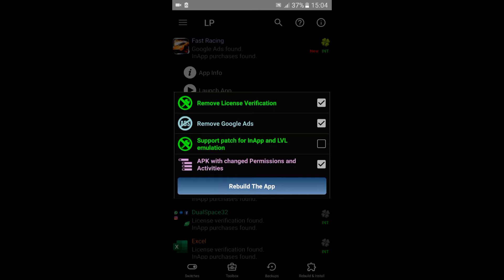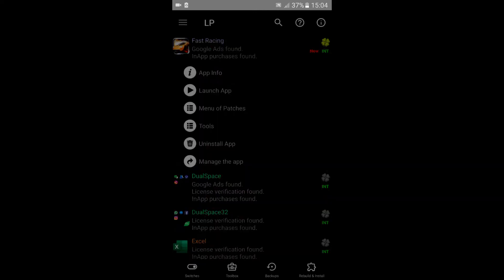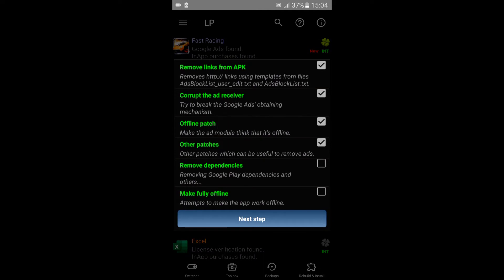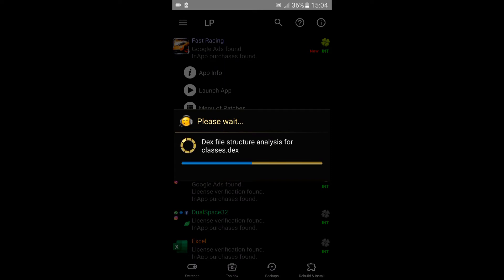Don't tap 'Support Patch for In-App' and 'LVL Emulation' — don't do that or you're gonna have problems. You're gonna tap 'Remove Dependencies,' then 'Remove Dependencies' again. If your billing is not red, make sure you tap it to be red. Then you're just going to tap 'Rebuild the App.' It's not gonna take long — just a few seconds — and it will be analyzing strings.